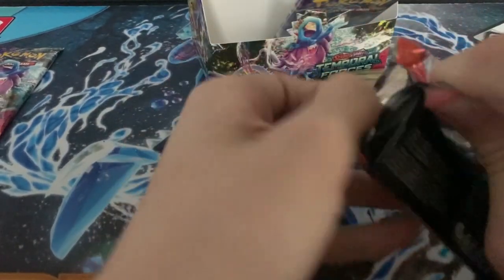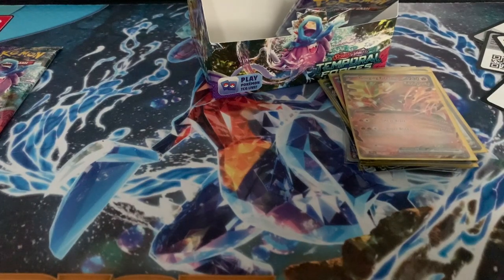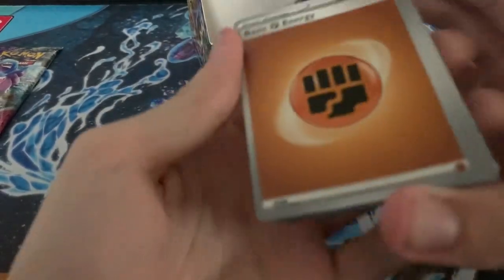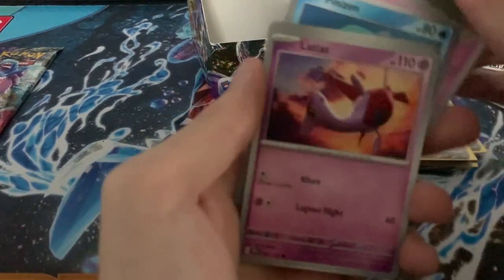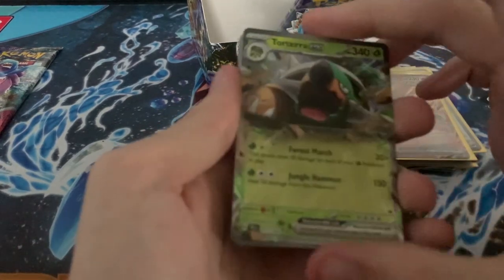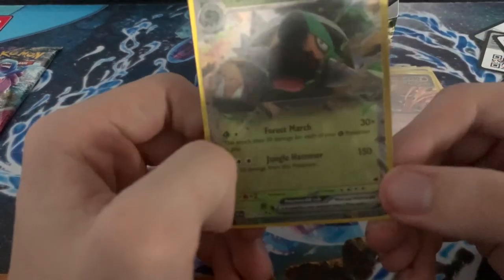Let's get this next pack open — oh, this is a puff pack I did not want to be opening today. Grass Energy. Code card, one from the back. Fighting, Carcol, Grotto, Finism, Bronzor, Latios, Ancient Booster Energy Capsule, Iron Treads, Tranquil — is there something behind this? Tera Torterra EX!